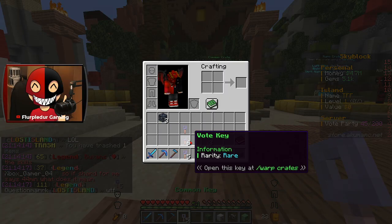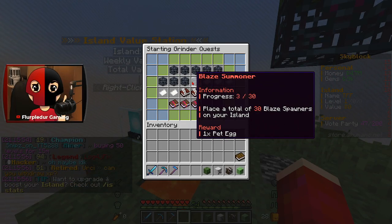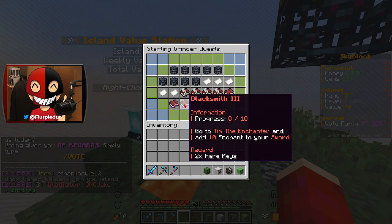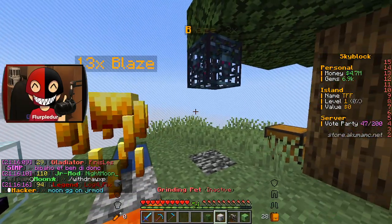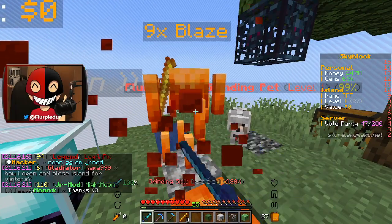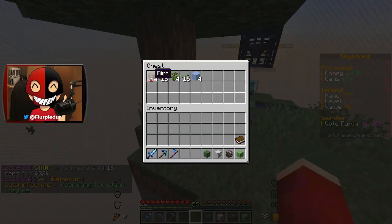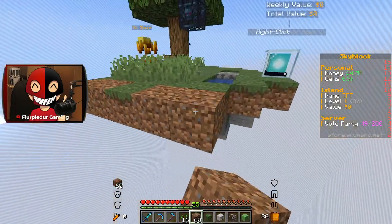I've got more keys. Pig spawners, zombie spawners, and blaze spawners. There are skill levels, enchant-related stuff, and other things. I can turn on my grinding pet, who is super freaking adorable. 30,000 — that's pretty good. I can set up a little bit of a farm, which is probably a good idea because I don't have much going on otherwise.